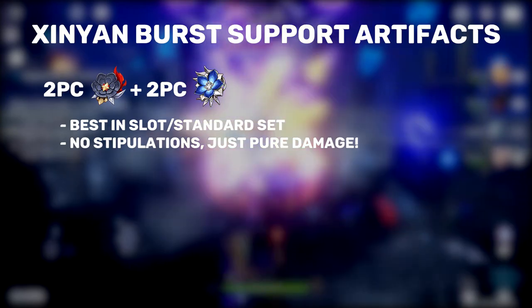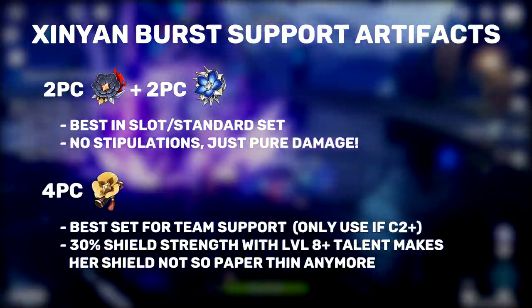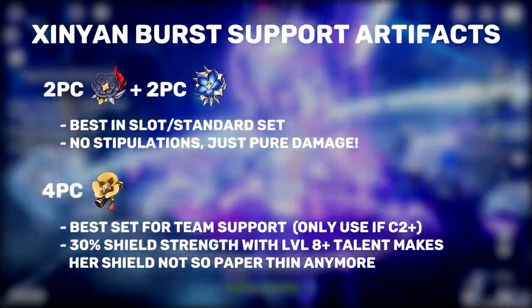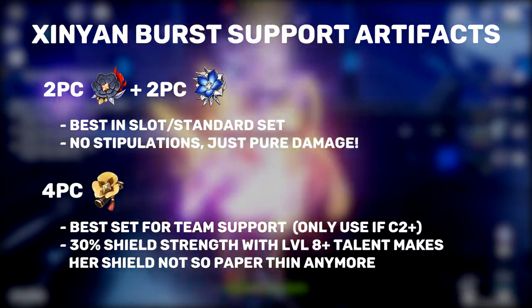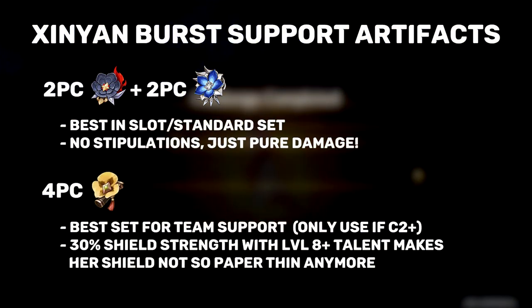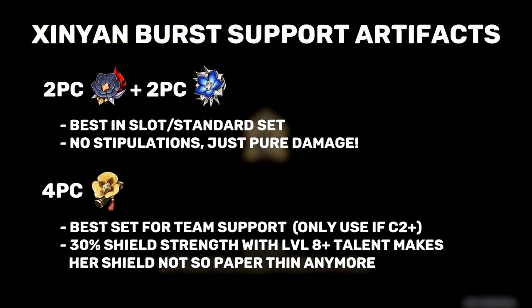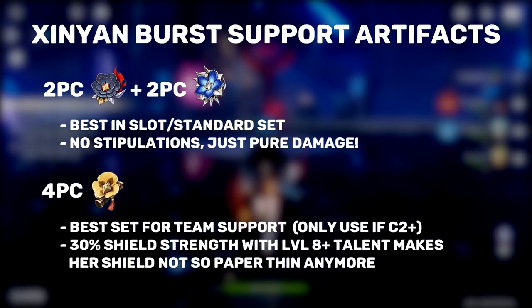For our next option, we surprisingly have the four-set Tenacity of the Millelith, which is another new option that arrived at the same time as Pale Flame. This set is less traditional for a burst support Xinyan, but I personally have been running this set and it has exceeded my expectations. With C2 or Sacrificial Greatsword, Xinyan can have quite consistent shield uptime and thus give the party a consistent 30% shield strength and a 20% attack boost. Without C2, avoid this set like the plague because not only will you fail to provide a consistent 20% attack buff to your teammates, your damage will also take a slight hit since this set does not offer physical damage bonus.